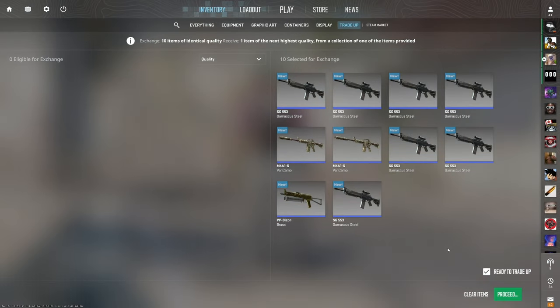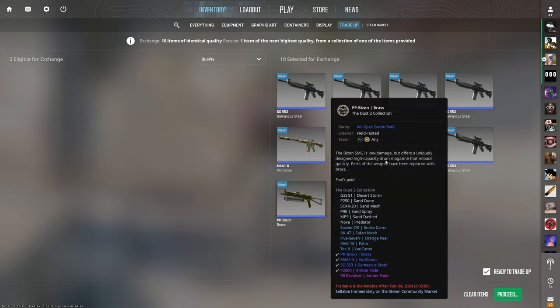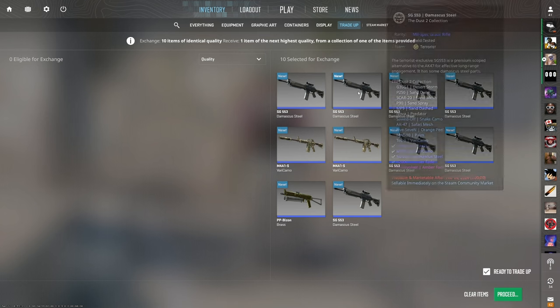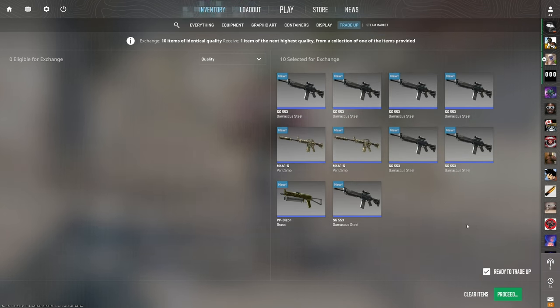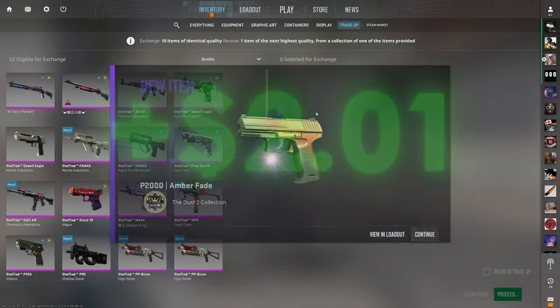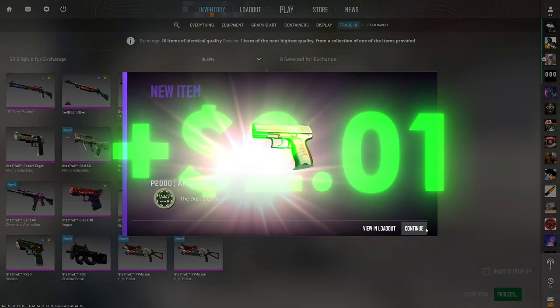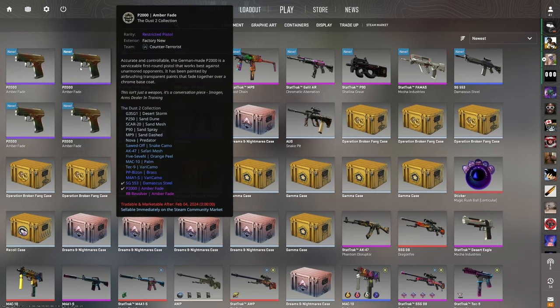It's kind of hard to build suspense when you guys know exactly what the outcome is going to be, but this is the perfect time to remind you to always double and triple check the inputs you're putting into your trade-ups. For this trade-up, we should have two Minimal Wear and eight Field-Tested inputs to guarantee the P2000 Amber Fade comes out in factory new condition. Checking: minimal wear, field-tested, field-tested, second minimal wear, field-tested across the remaining six slots — all correct inputs. There it is, factory new. And the second one is also factory new, so we will take that.